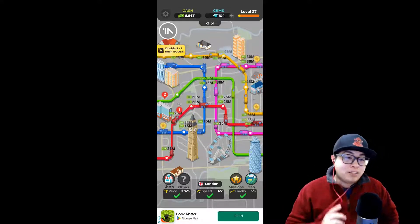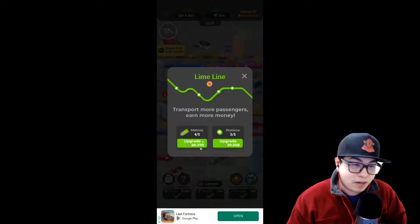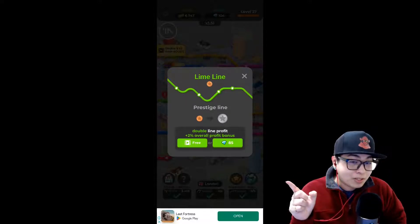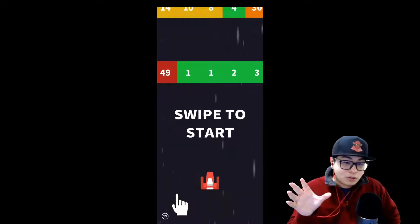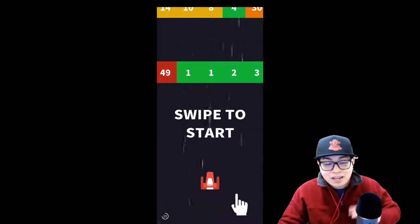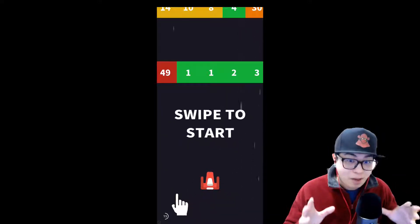If you want to progress in this game, you are forced to watch ads. We're going to upgrade the lime line right here because we've got lots of cash. We've upgraded that to the max, and in order to progress we either pay gems — a paid currency — or we watch an ad. Let's watch an ad now. You'll have to sit through the ad with me. It is hilariously bad.